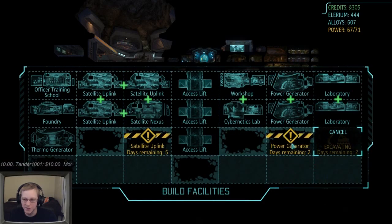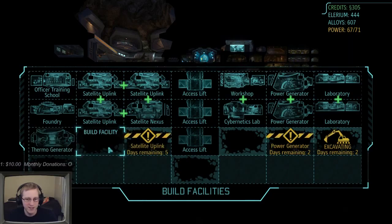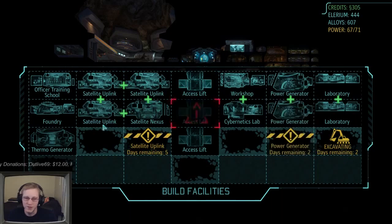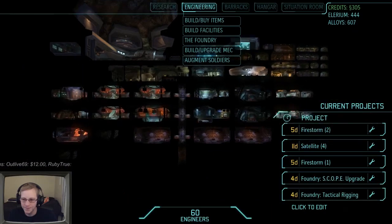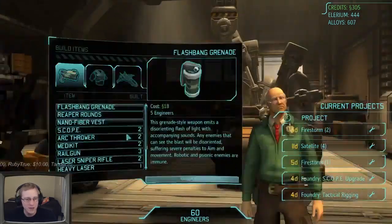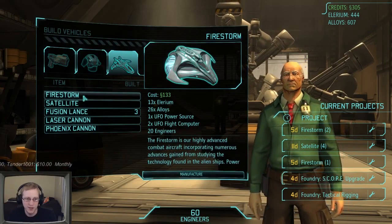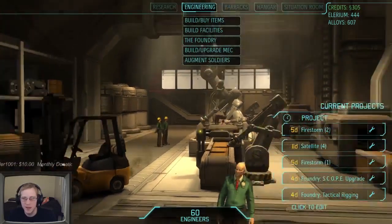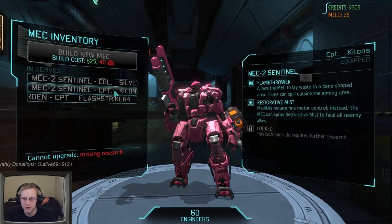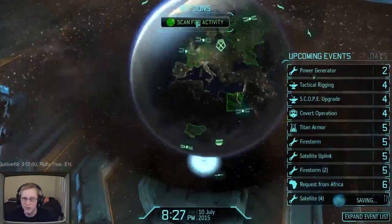I still haven't captured an alien but now I have enough money. I'm going to build a gene bay. I have a power generator and satellite uplink coming in, plus a cybernetics lab. I need to build alien containment but don't have the power yet - waiting on the power generator to finish. Once that's done I'll get the alien containment, then eventually the gene lab. Power is my bottleneck right now.